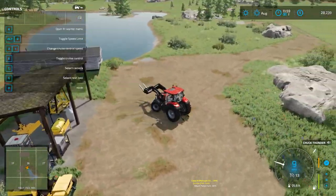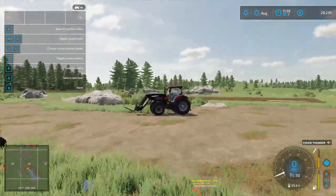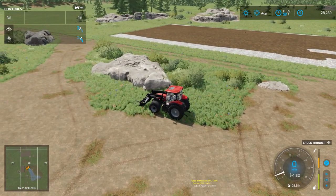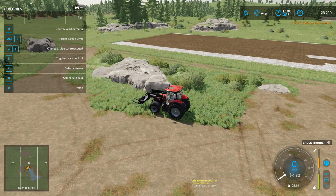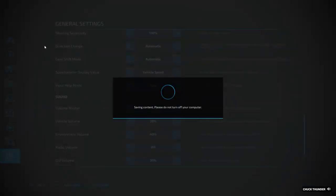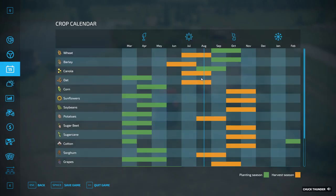We don't have anything major that we're really planning on doing, but we will need to start thinking about what we're going to harvest — or what we're going to plant. What is going to be harvested? Because right now we're looking at seasons mode, and in seasons right now the only thing we could really plant is canola.